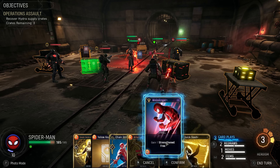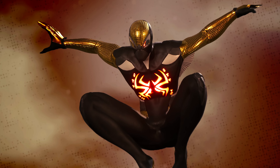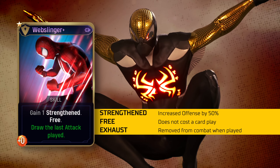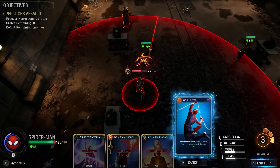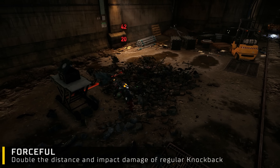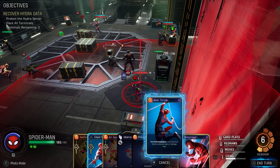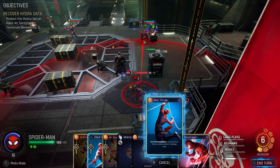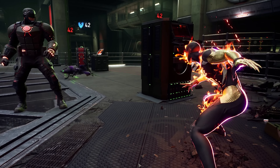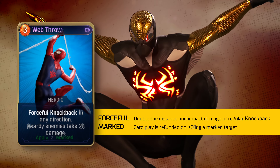We can play Web Slinger. Web Slinger is not only a free card play, but it grants Strengthen, giving Peter a more powerful punch for the remainder of the turn. It's well worth upgrading, because instead of becoming exhausted, the card can be replayed multiple times during combat. One of Spider-Man's heroic cards, Web Throw, accomplishes quite a few things with only one card play. Not only do you get a forceful knockback — sending enemies twice as far and dealing twice the impact damage of a regular knockback — but you can cast it in any direction regardless of where Spidey is standing. Enemies near the initial targeting point will also take damage, making this a pseudo-AOE attack hitting multiple parts of the combat arena. If you invest in upgrading Web Throw, you'll double its damage, and one potential late-game mod could see this applying Marked as well.